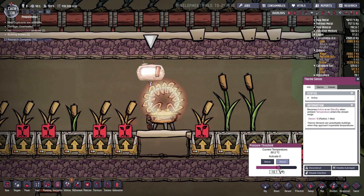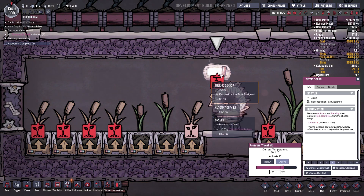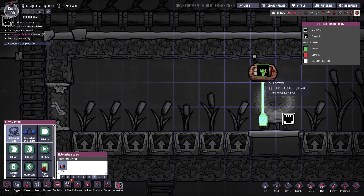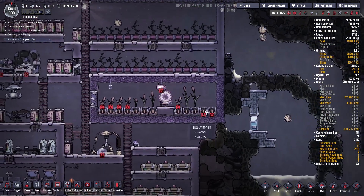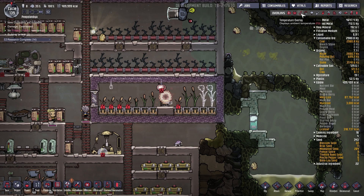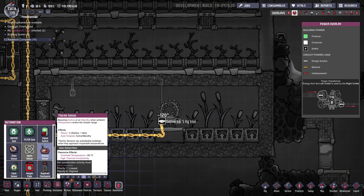Let me see — if it's above 32 degrees. Let me deconstruct you actually and go to automation wire on priority 7, go up. I'm gonna place you over here. I need to connect you up. Let me copy settings — paste it. You have the dirty water, yes you do. Beautiful. They're gonna place the thermal sensor on priority 7.